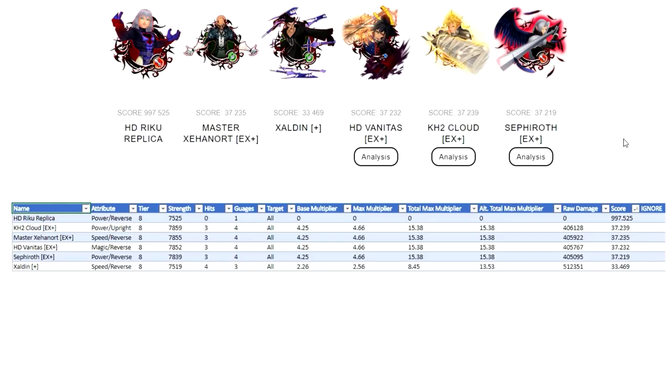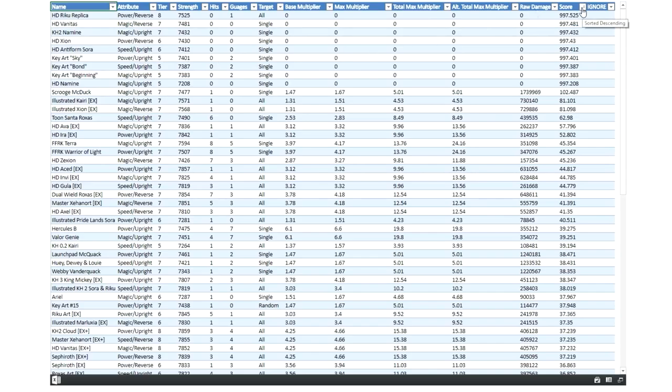If we compare by score, HD Vanitas EX plus has a score of 37.232 according to my scoring system. Looking at my tier 8 metal spreadsheet, he appears right in the middle, which makes complete sense — four out of the six tier 8 metals do the exact same thing, they're just different attributes with slightly different numbers. They all pretty much have a score of around 37.2-something.